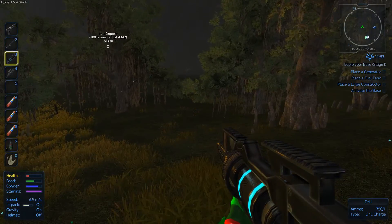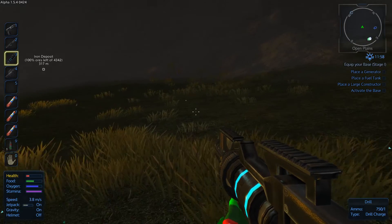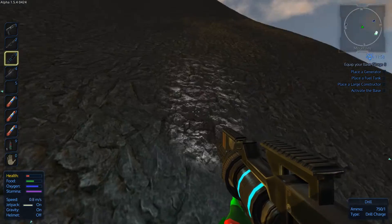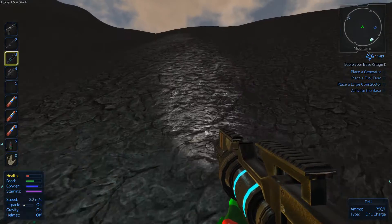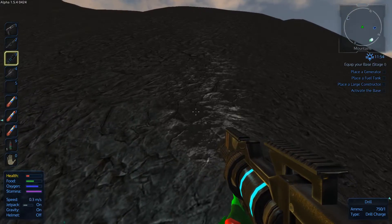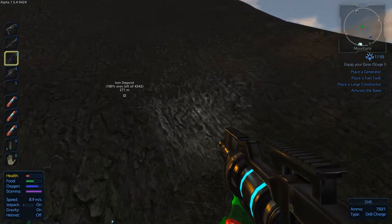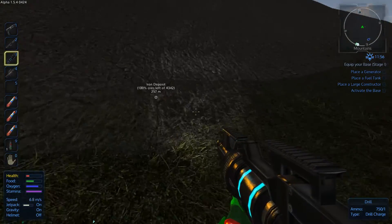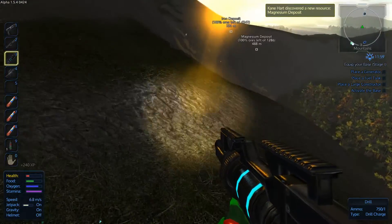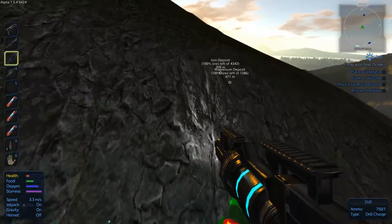Yep, it's on the other side of the mountain. I don't think they like you scaling up mountains with ease. Iron deposit seems like it's on a mountain, yeah. Oh, we found some magnesium, so that's good. Magnesium is used for ammunition and stuff, so that'll come in handy later on. What a beautiful sight we're going to get on this mountain - we're going to see a sunset and a beautiful view.